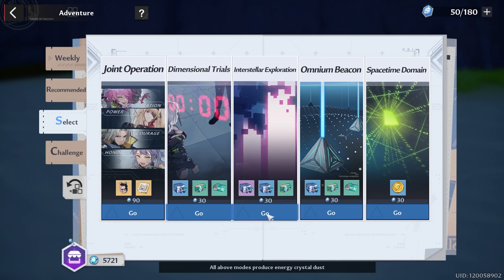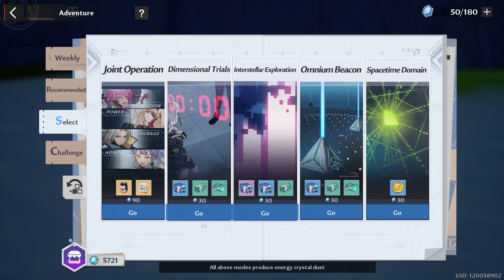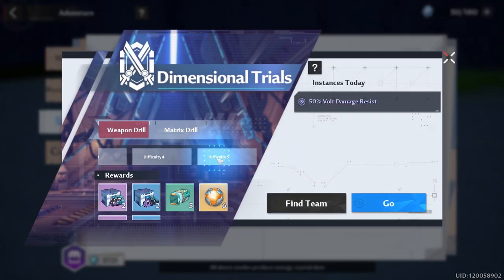Interstellar exploration is a big priority, especially today. Check your stargates and see if you have two or more in this category — if they're booster frames, nano fibers, acid proof, or nano coatings, you might want to run those depending on the materials needed to level up your weapons. If you don't get any good stargates, you can always do dimensional trials, just make sure it's difficulty 5.